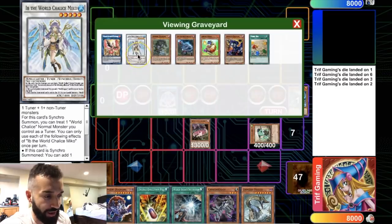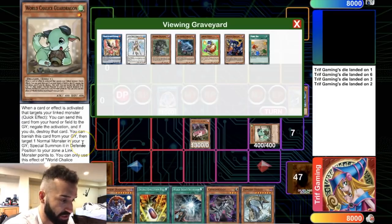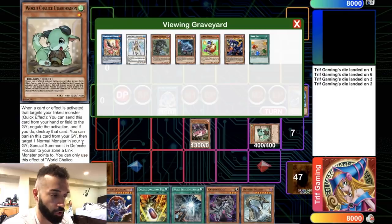What you're gonna do next: right after your Miko you're gonna go into the Orcas play. You're just gonna have a Nightmare Mermaid — that's it, you're not gonna go into Galatea. You're just gonna have a Nightmare Mermaid to have access for the Orcas Nightmare to be around the field. What happens when Miko leaves the field? It special summons World Chalice from your deck. And what World Chalice Guard Dragon does is banish it from your graveyard to special summon a normal monster in your graveyard to a zone a link monster points to.